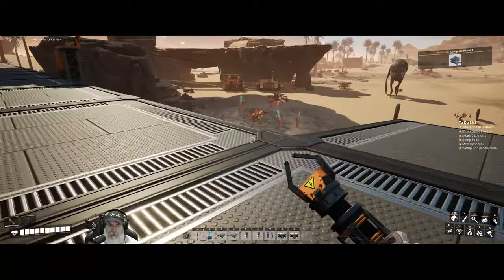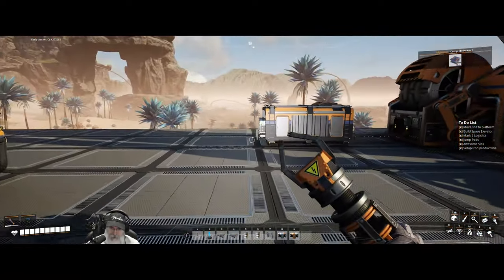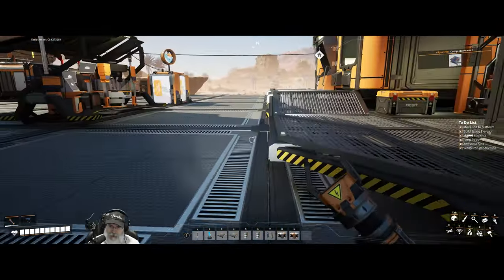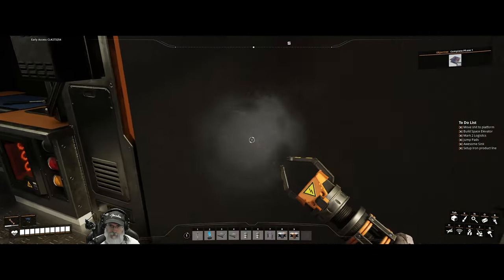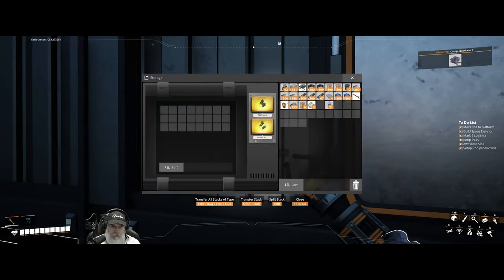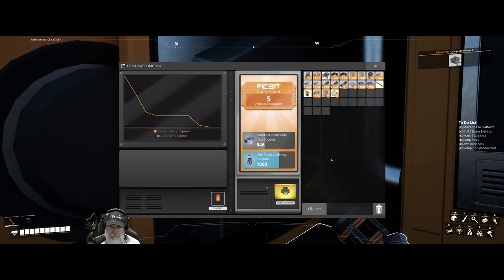All of the extra ore and ingots we had left over from taking that stuff apart — I just put those in this bin here and fed them into the awesome sink. We have four coupons available, but apparently there's this new thing we can also do with DNA. I have 43 proteins in here; let's cut those in half and make 20 DNA capsules and feed them in to see how many points we get.